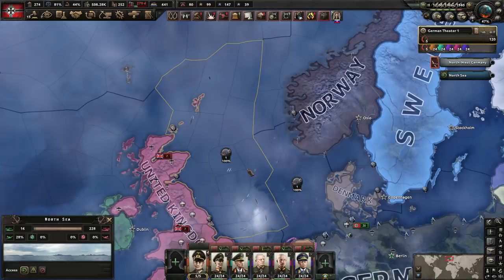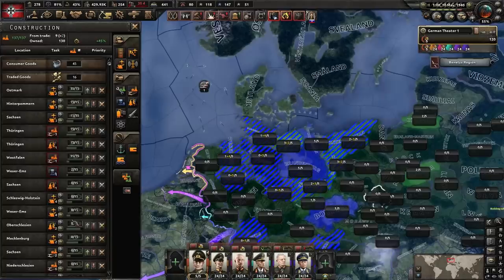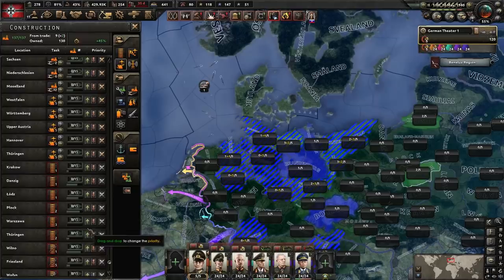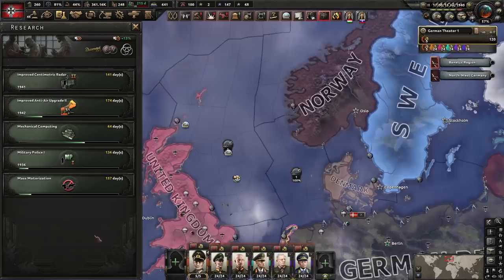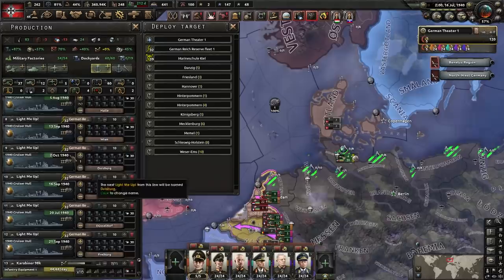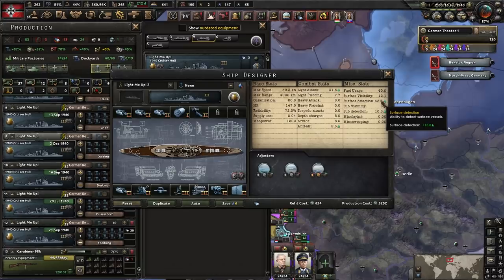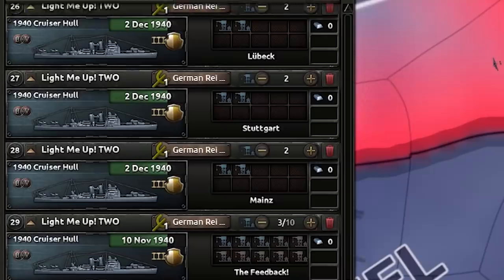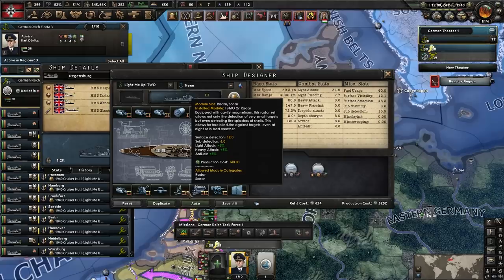We now have 26 light cruisers. One issue we're having right now is lack of detection, so I'm going to go very heavy on radar — then we can slap on a big chunky radar station. We're going to make a modification — the Light Me Up 2 — and instead of sonar we're going to add a radar 3 for lots of extra detection. Select these ships, refit them to the Light Me Up 2 — oh my goodness there's a lot to refit. They've all been refitted now with mark 3 radar — our detection should be incredibly solid.